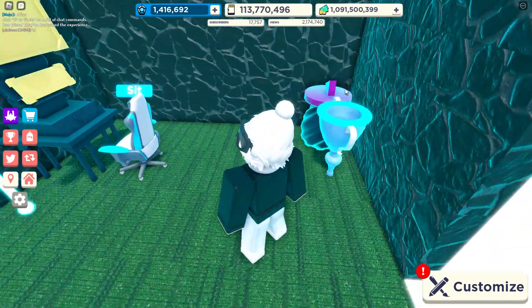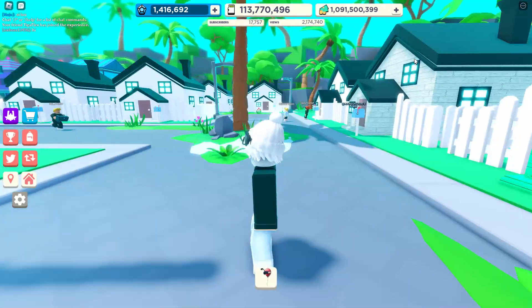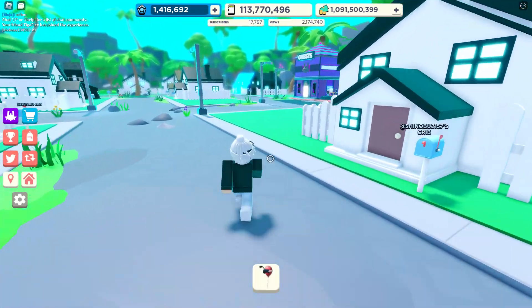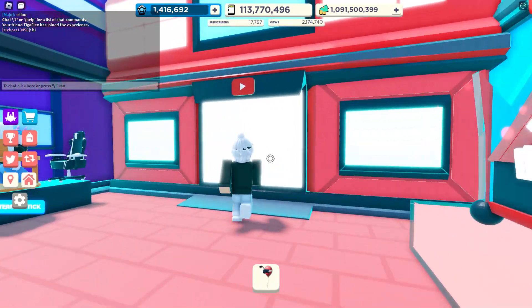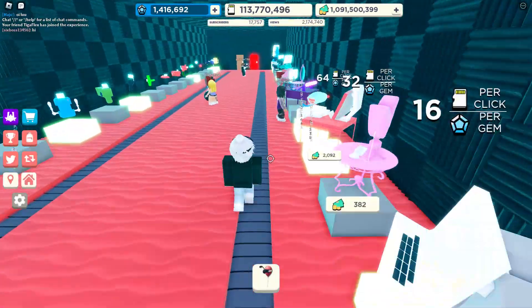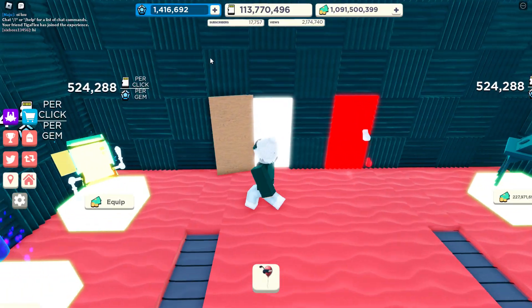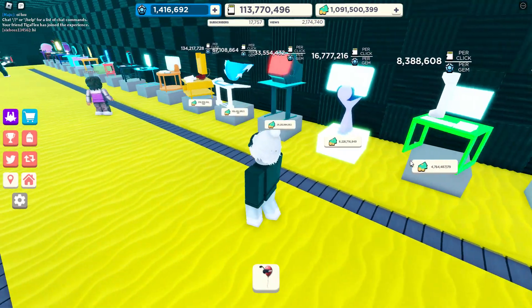Hi guys, welcome back to YouTube Simulator again! I just found out a section with better computers. Let me go show you — it's at their shop right here, upgrades. Go all the way to the end. This door costs five million gems and I only have one million right now, but I got better things here.